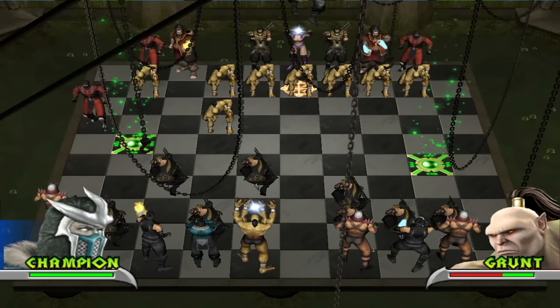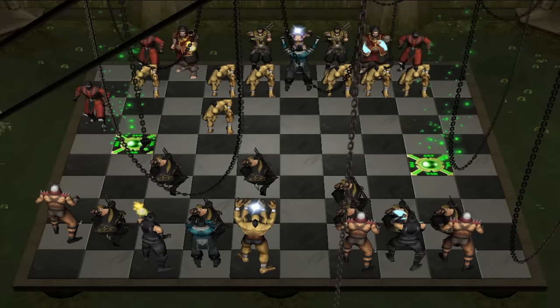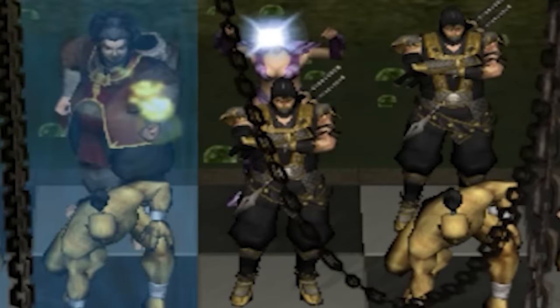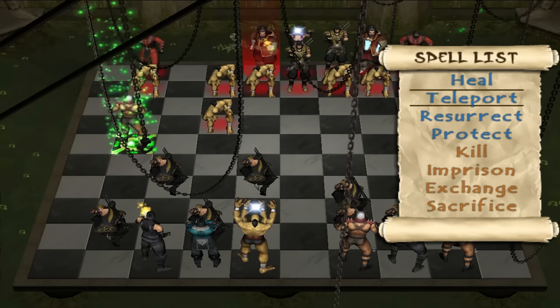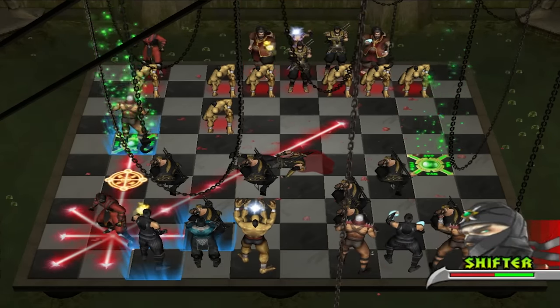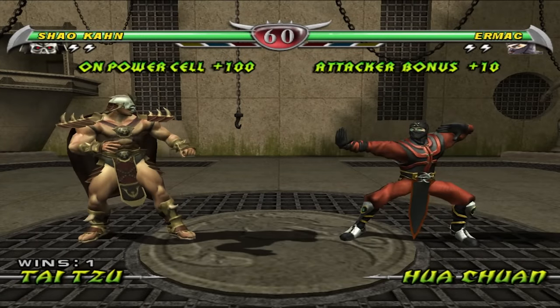When you attack with a piece, the battle plays out as a standard fight, with the attacker getting a health bonus. Each piece functions slightly differently, but the goal is the same — capture the leader. The bishop analog called the Sorcerer really mixes things up by casting spells; you can buff your pieces or even revive a knocked-out piece. It's a pretty crazy twist on chess, and even though it's still kind of slow, it really mixes things up in an interesting way.